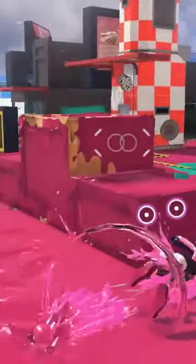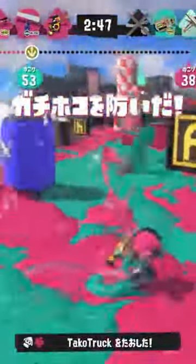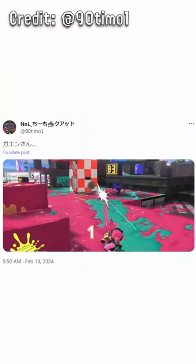Up close, the weapon has the range of a short-range shooter but fires way faster. It is a really cool gimmick — very interesting. Forcing you to fight while you're in a dodge roll in order to get the fast killing mode is a very interesting trade-off.